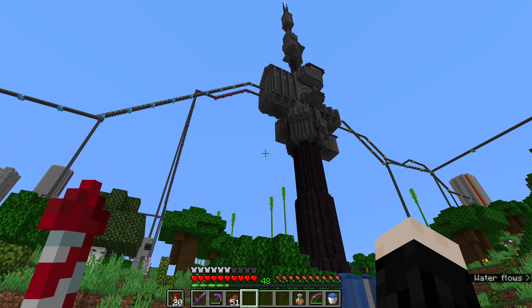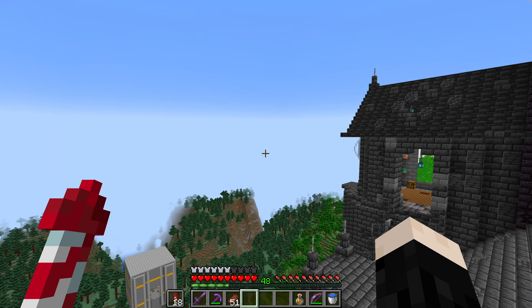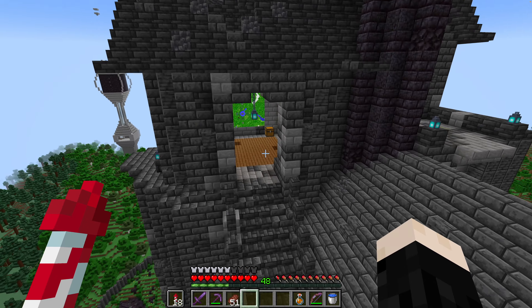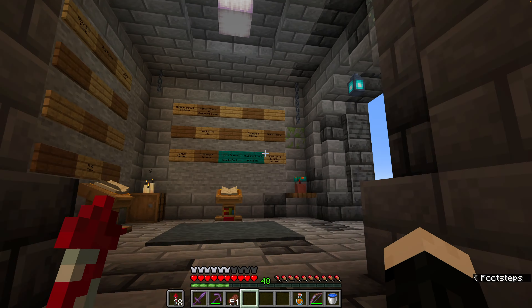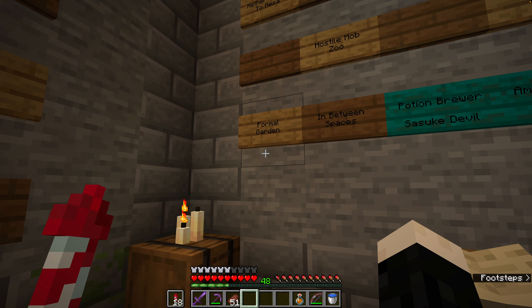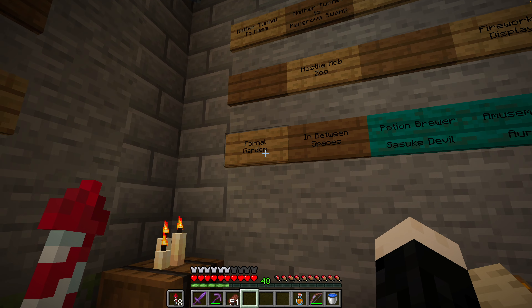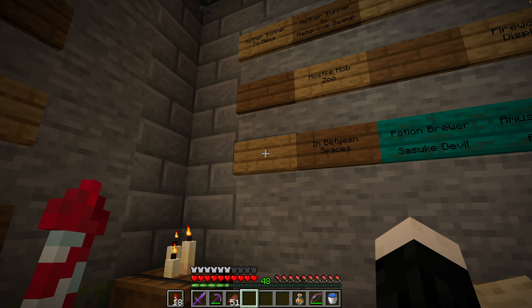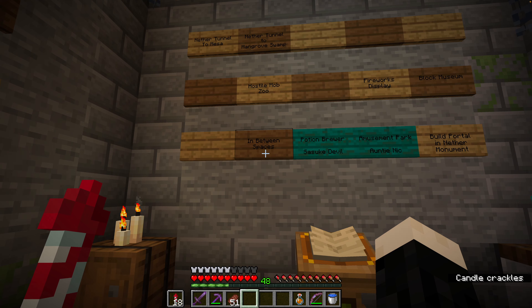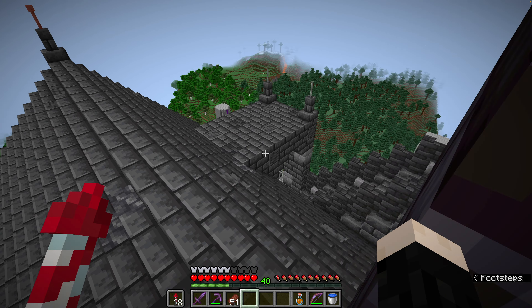So this means we can take a couple of things off of the wall of tasks. Specifically, what have we done? The formal garden — we now have a maze, a fountain, the statues, and the picnic area. Boom! In-between spaces: not quite done, we've got one more in-between space.